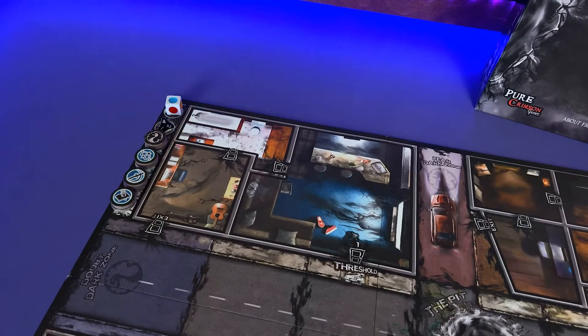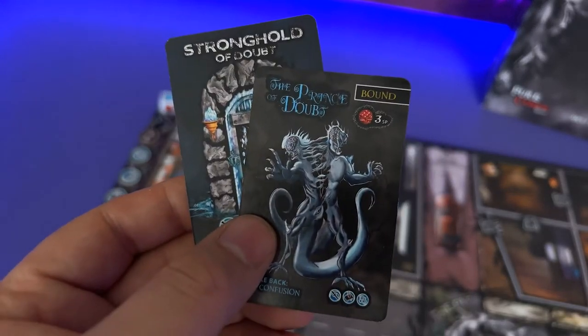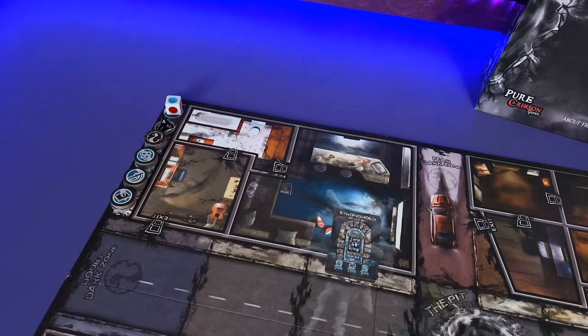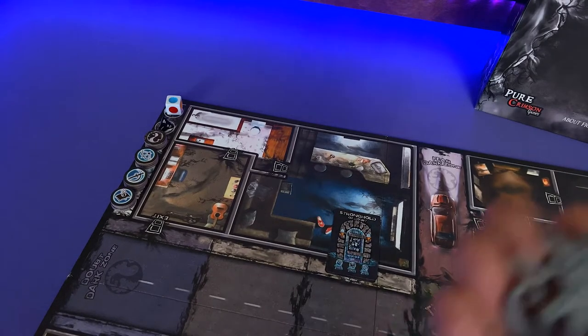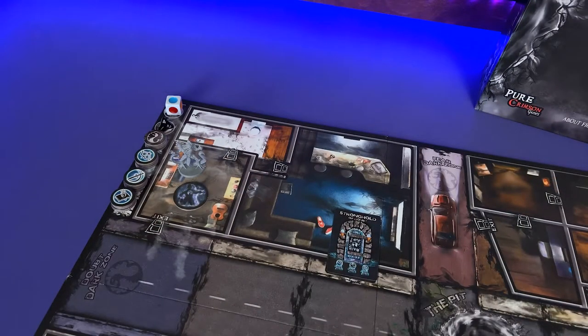Alright, so we're gonna start with building one, placing the Stronghold of Doubt and the Prince of Doubt cards over threshold one, with the stronghold on top. Next we're gonna take the Prince of Doubt model and its captive Lost in Doubt token, and place those in the exit room of the same building.